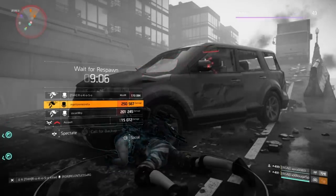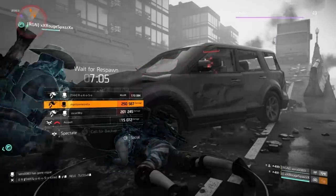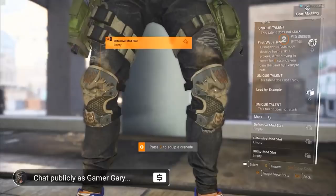Anyways, let's hop into Sawyer's Knee Pads. The first talent is Gemmer — skill charge rate is increased by 80%. Talent 2 is called The First Wave: tech disruption effects now destroy hostile skill proxies. After staying in cover for four seconds, you gain the Lead by Example buff.